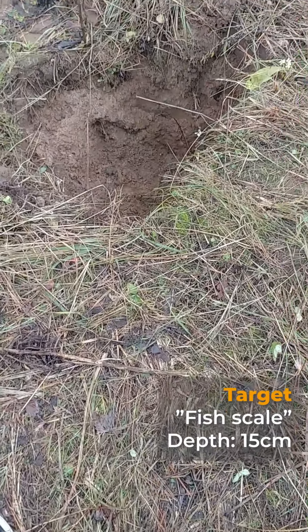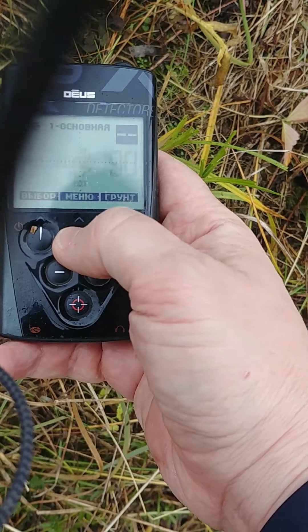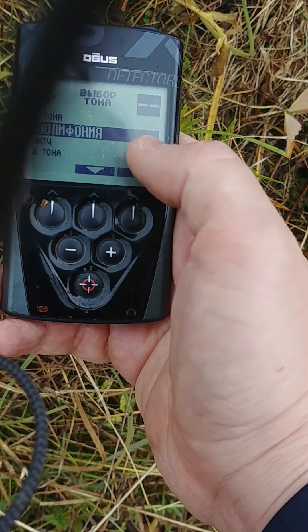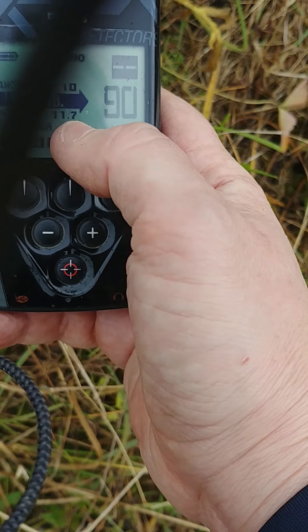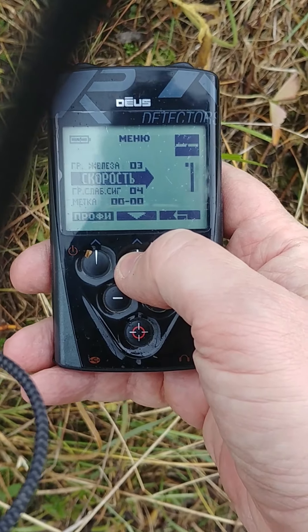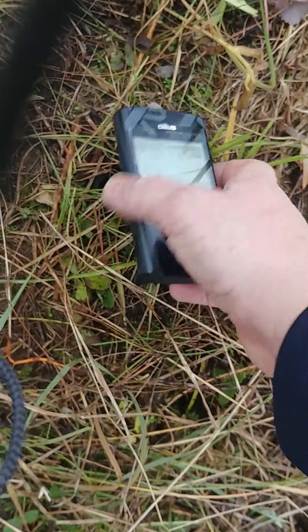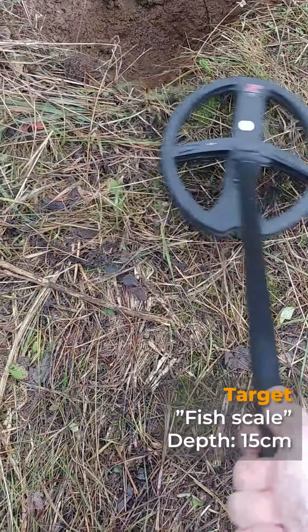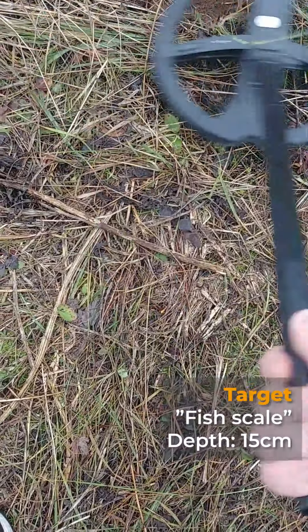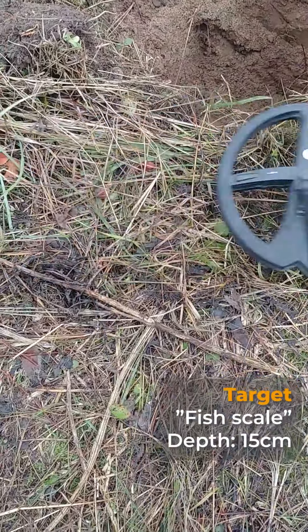Now moving to the Deus, starting with the same small silver coin at 15 centimeters. In this ground, the Deus becomes wild, so we'll use polyphony — no discrimination. Sensitivity is 90, frequency is 12 kHz. Ground balance is 86. Testing the small silver coin at 15 centimeters... I don't think we got it.